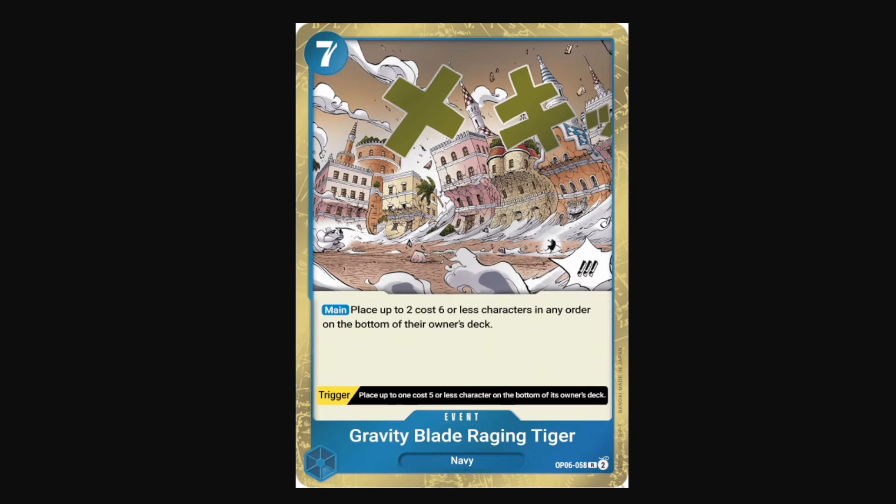Gravity Blade Raging Tiger is a 7-Don event. On main, you can place up to 2 of your opponent's 6-cost or less characters in any order on the bottom of the owner's deck. A really strong removal card that gets rid of 2 things on board — especially potent if you can protect one of your characters on board and then get rid of your opponent's. A really strong board control card. And it even has a trigger: you can place up to one 5-cost or less character on the bottom of its owner's deck. So it's great even as a trigger at removing something on your opponent's board.